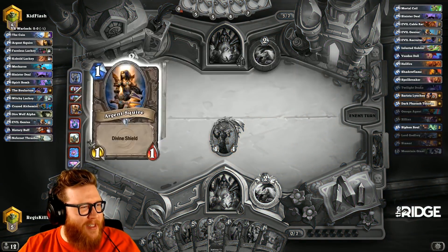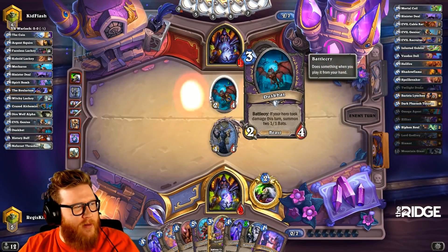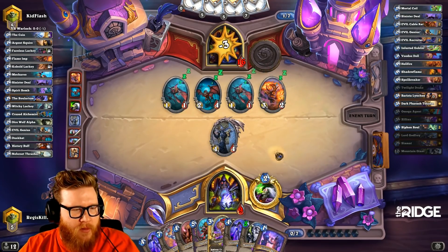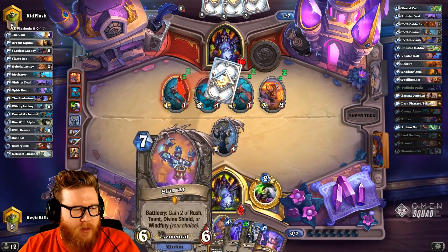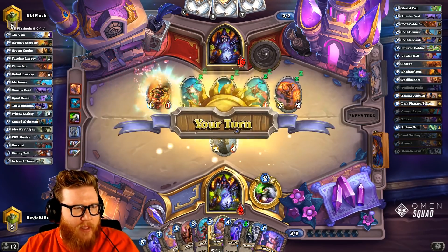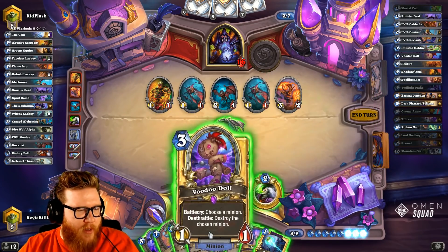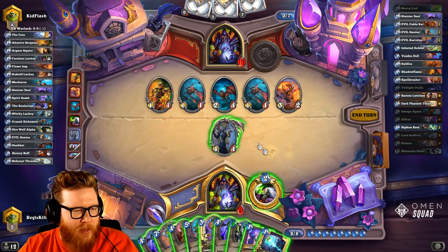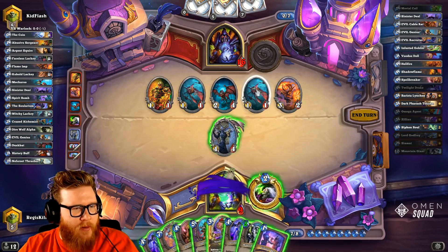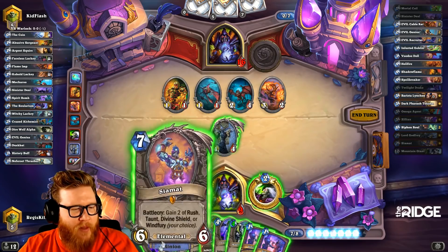Did he discard or did he play everything? I think he played everything. Down to 19 - that's kind of cool for us. I like this list as a self-damaged zoo. CM not really doing what I need. Mortal coil is insane - do I mortal coil a voodoo doll or one of his minions? I think we still mortal coil one of his minions and then see him on rush. I don't know which of these are the right targets - you never get to see this artwork by the way, it's pretty cool.